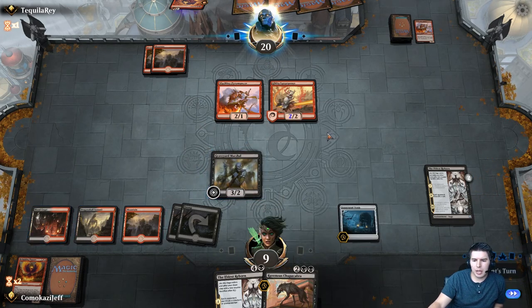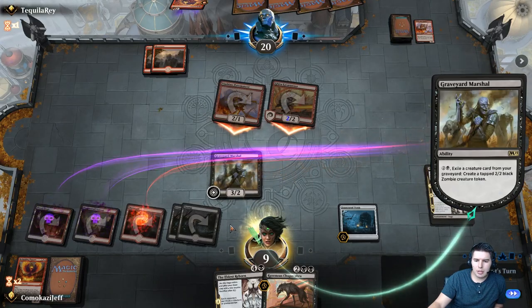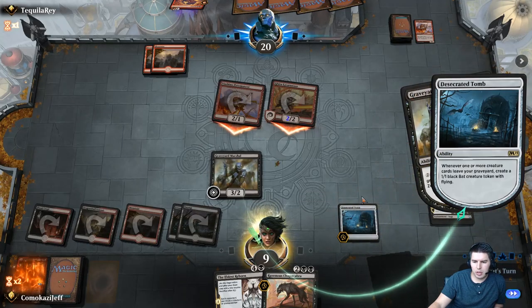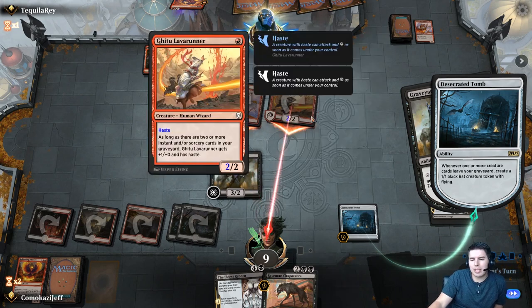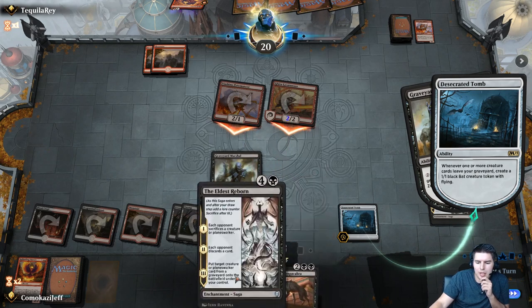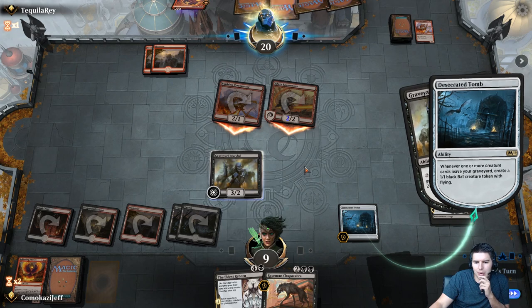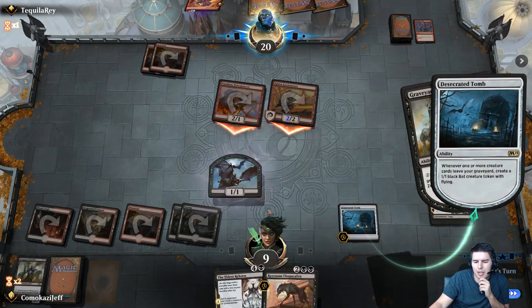They swing in — we exile a guy, get a bat token, and a tapped zombie. I wish these weren't tapped, but it still works. We can kill this one — do we want to take 2 damage and just be able to kill it with our stuff? They do shock — Lightning Strike here. So we just kill Pyromancer and then use The Eldest Reborn.